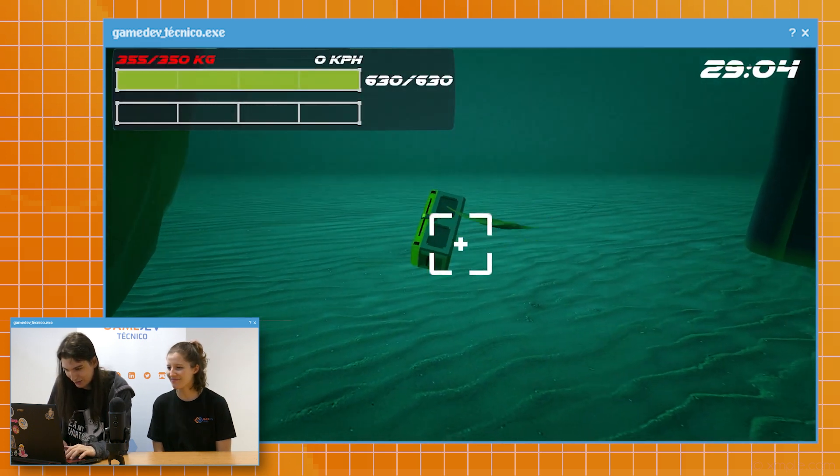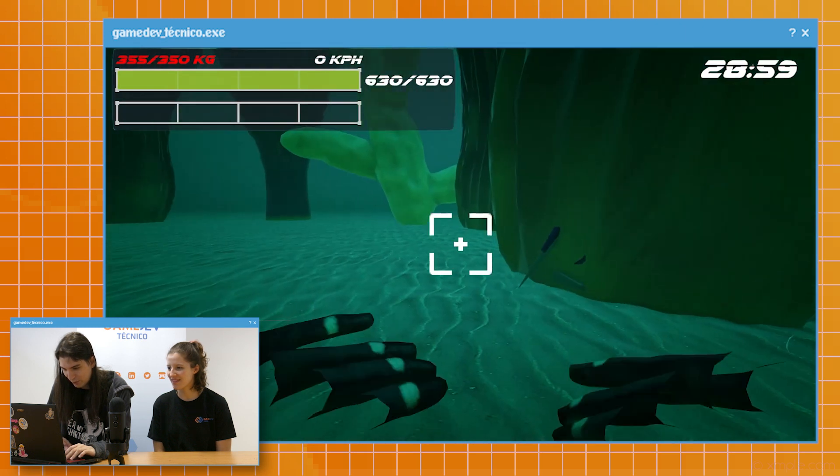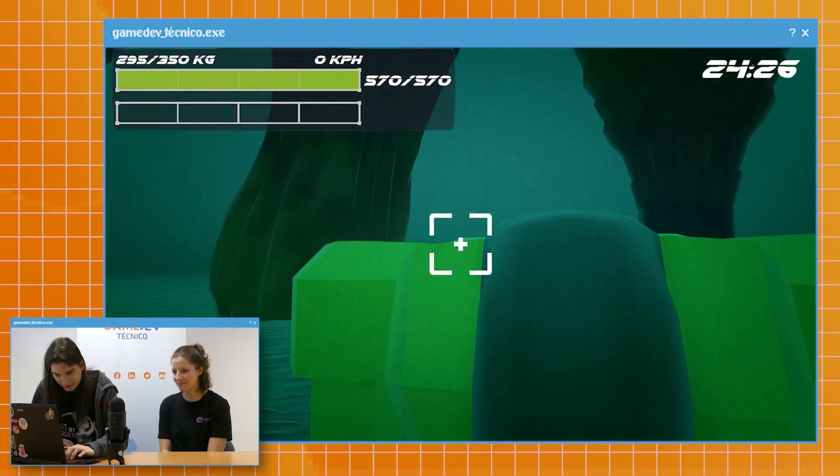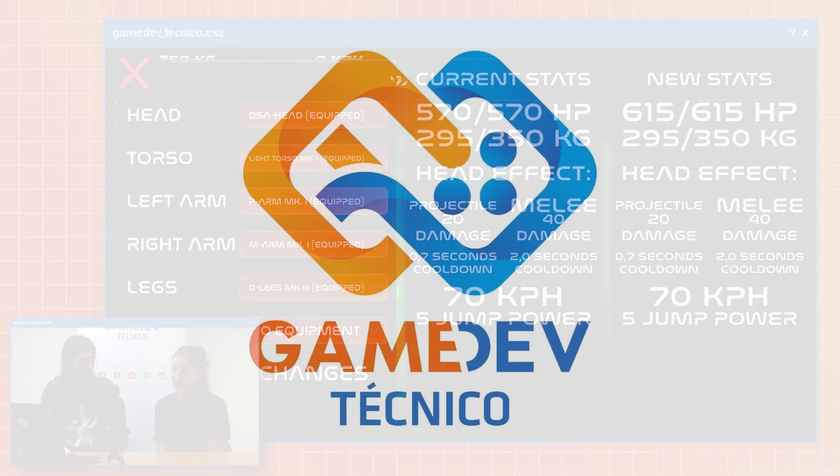We're getting the controls for the dash. I should have told Zeta to make swimming a bit faster. I think I'm colliding against the invisible wall. So the mech has no head, but there's a head part. Oh, there's a head part, okay.